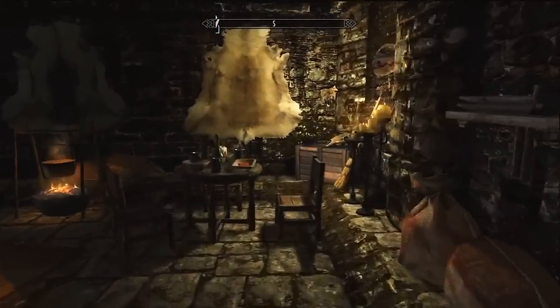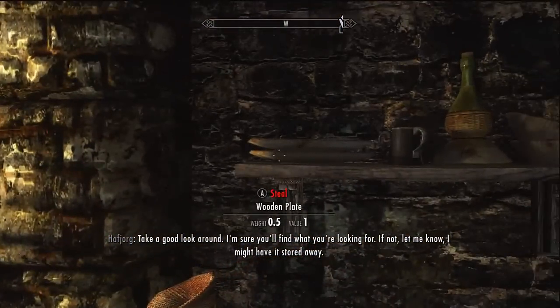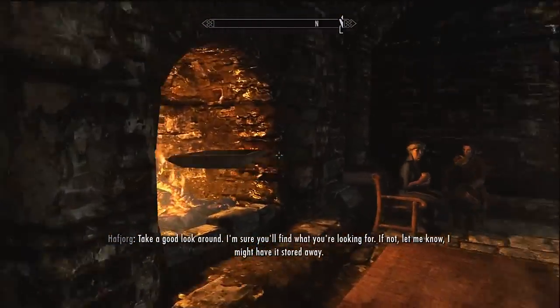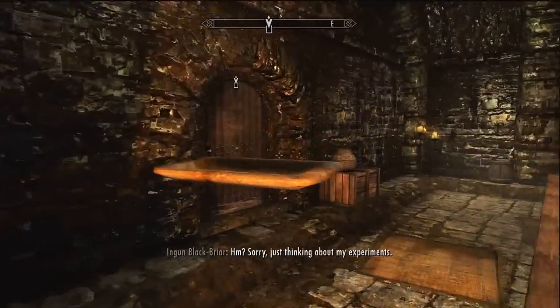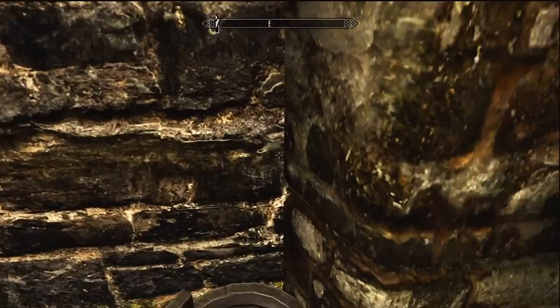You need to get a wooden plate. There are three over here — there's one on this table and there are two right here. You just want to pick one up. Don't steal it because it'll cause trouble. The chest is right here through this wall.